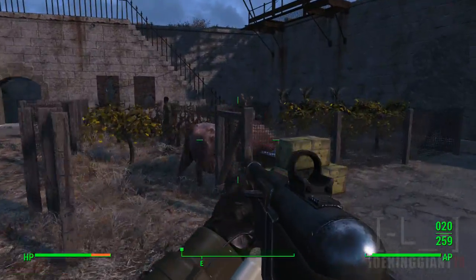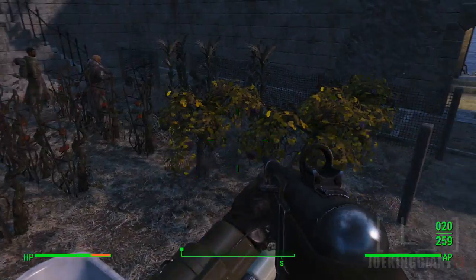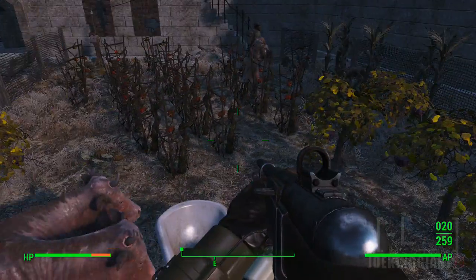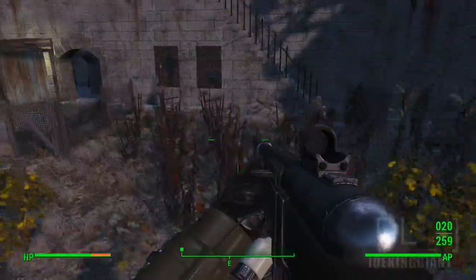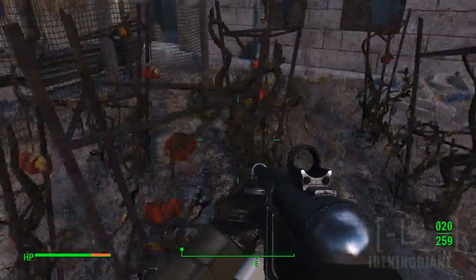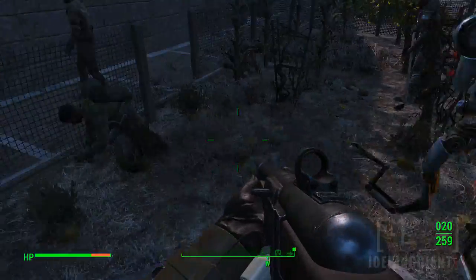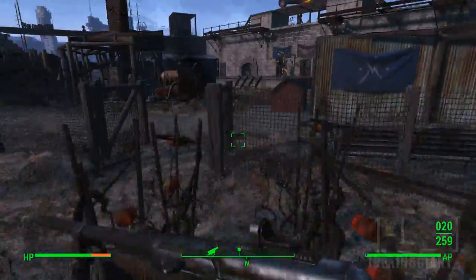Right here we got ourselves a little farm going on — pretty cool, my little farm area. I planted over 20 tatoes, a bunch of these little trees, and I also planted a lot of carrots. As you can see, a bunch of carrots, a bunch of gourds all over the place, and that should be enough food for the whole base.